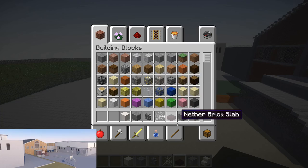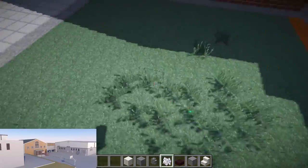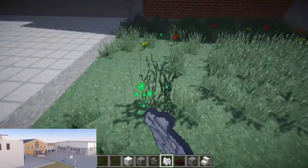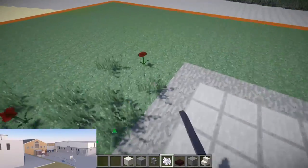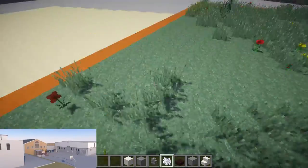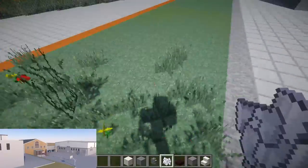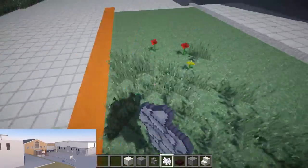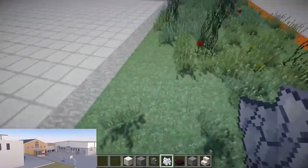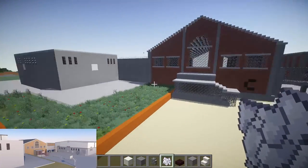I need to add some stuff to this - like an overgrown look to this grass. Add some overgrownness to this grass - this bit here. Got to splash it all over the place, make it look all nasty and overgrown. Lovely. Alright, looks better.